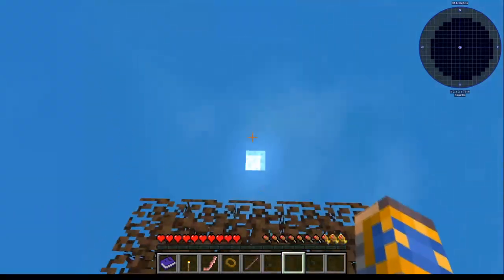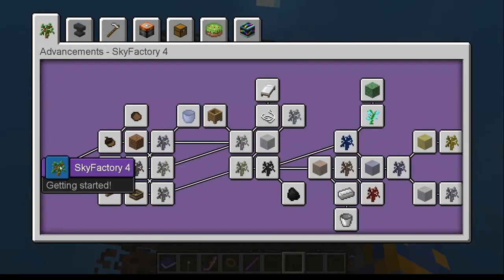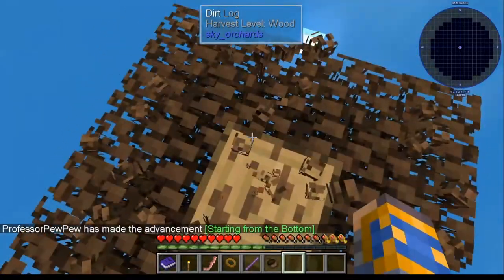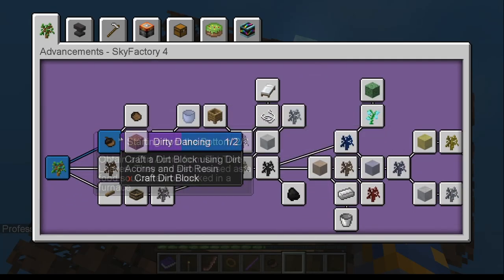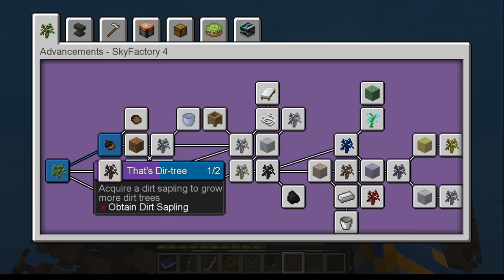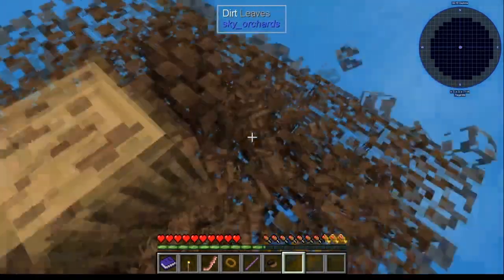Congratulations, welcome to Sky Factory. From the get-go you're going to realize that you're on top of a tree. These achievements get started right away. You're given options: air fryer is fairly easy, dirt, saplings, and a dirt acorn. These are pretty much what you're going to do. Hit that and you immediately make an achievement with the dirt acorn. Next you've got a choice of dirt, crafted dirt block, dirt acorn, or the dirt sapling — the dirt sapling is probably what you'll want.